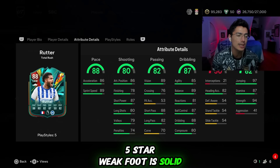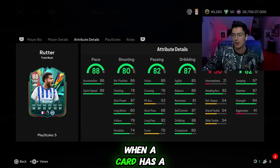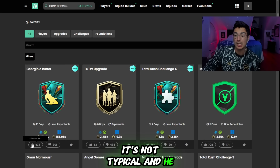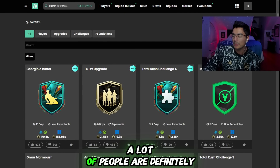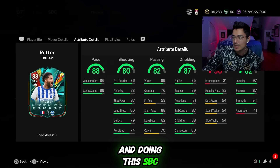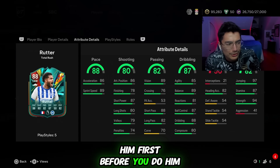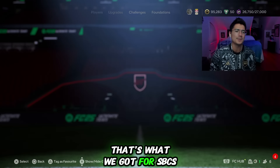The fact that he has Trickster is pretty nice. Being five-star skills and five-star weak foot is solid — it's a decent card. A lot of people are doing it. If you look on Futbin, when a card has a good like-to-dislike ratio that's not normal — he has more likes than dislikes, which is good. I'd watch a review on him first before you do the SBC, but it's a good, decent SBC from EA.